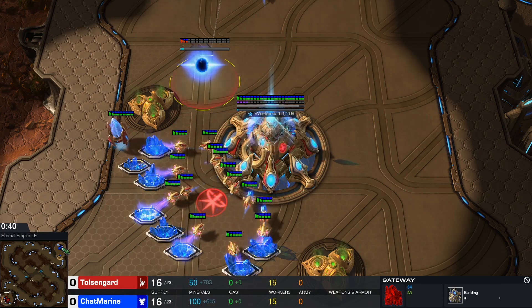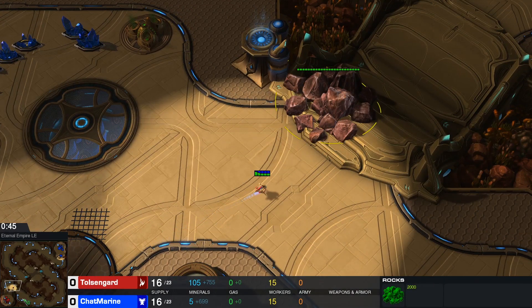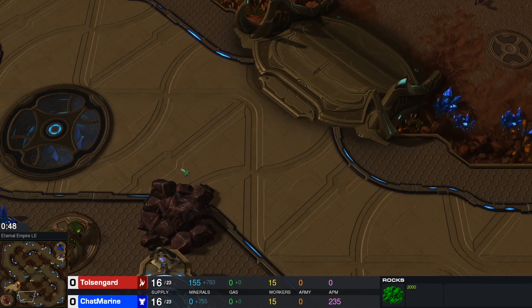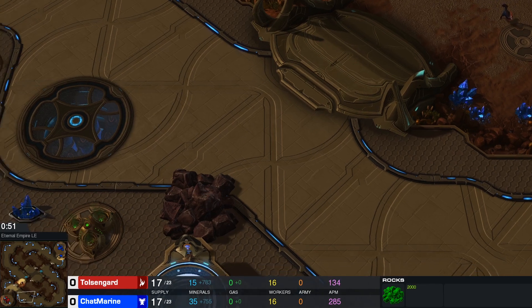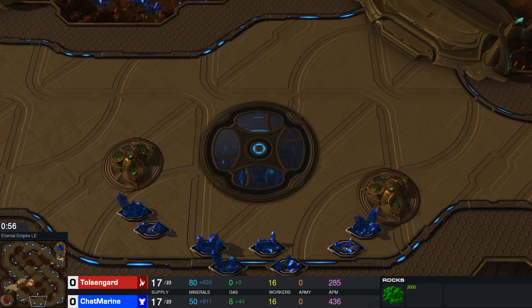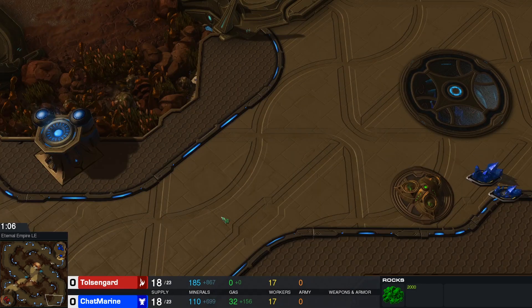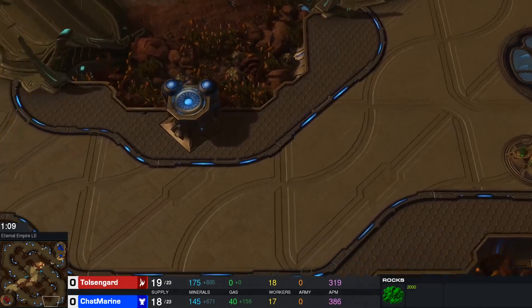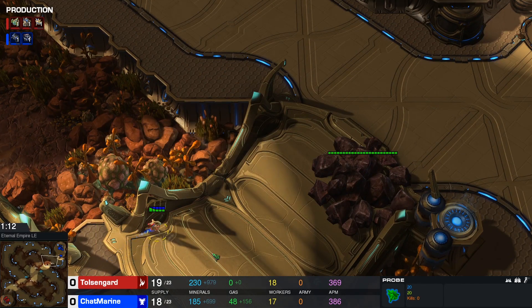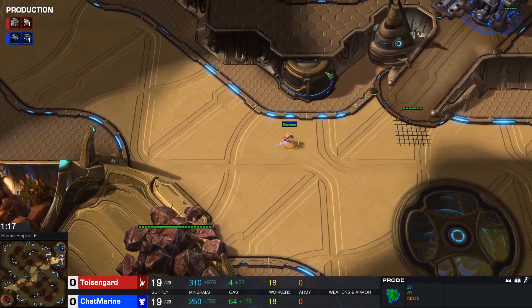Now we see Eternal Empire. It's a very large map, easily defendable natural with these rocks, easily defendable third with a ramp leading up to it and a little bit of rocks to tighten this choke - means that the first three bases are extremely easy to defend. If you look at the fourth base, similar fashion, also very easy to defend. Just a ramp leading up to it and an area that's hard to reach for any kind of main army.